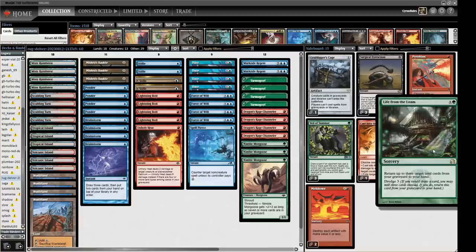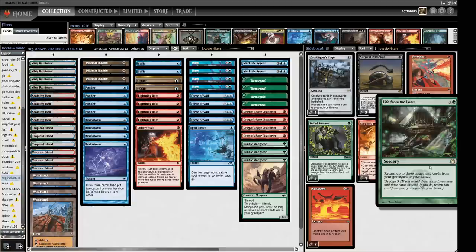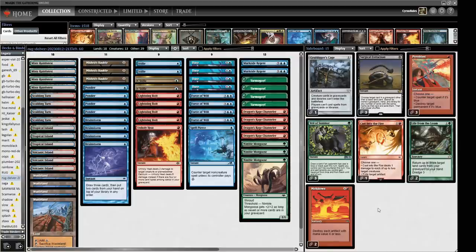We've also got a couple of Life from the Loam in the sideboard. We can put people in a Wasteland Lock — sometimes that's going to be great, and when it is, we want to be doing it. It used to be just one Life from the Loam, but I've decided to run two to test if the technology is still good. I've definitely lost some games to being Wasteland Locked lately, and I've Wasteland Locked others, so maybe I want to be doing it in a Delver shell as well.